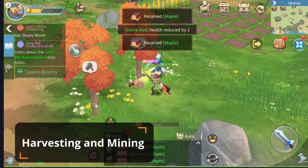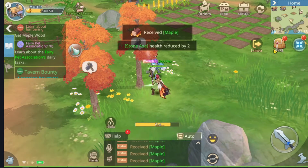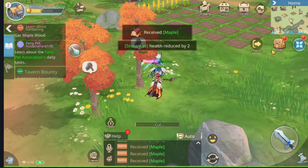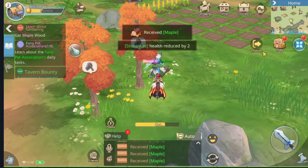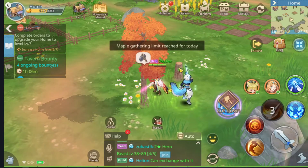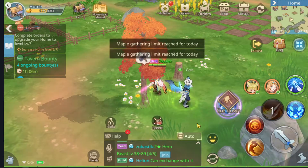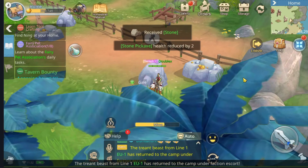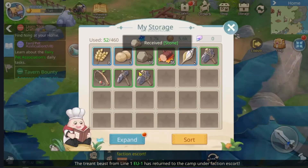With those tools you can harvest trees, mine ore, or fish. While harvesting trees it's gonna take some time, and as you upgrade your gear you will also be able to mine higher tier trees. Eventually there is a daily cap and the trees will disappear. You can also mine ore and check what you have in the storage menu.